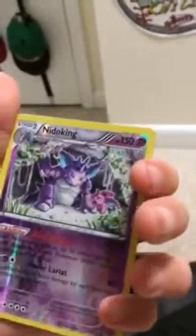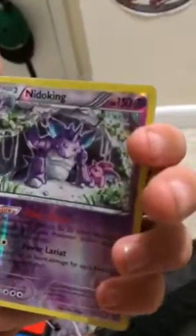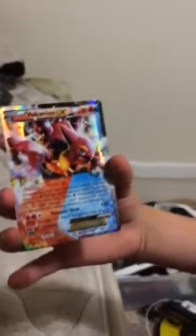Nidoking's attack does 20 more damage to your opponent's active Pokemon before applying weakness and resistance. Did I get something? I got an EX — a Volcanion EX! The full art type. I got it! You all see that, right? The full art Volcanion! You guys have no clue how bad I wanted this. It has Volcanic Heat — 130 damage, but you can't attack the next turn. Once during your turn before you attack, you may discard a fire energy card from your hand. If you do, your basic fire Pokemon attacks do 30 more damage to your opponent's active Pokemon before applying weakness and resistance. That thing is awesome. Ultra rare — the Volcanion EX.